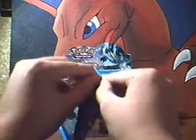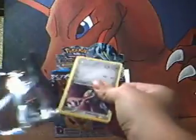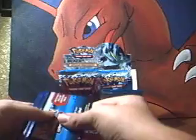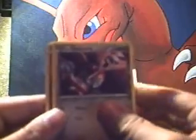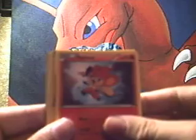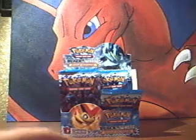All right, on to the Kyurem pack. There we go. Pawniard, Solosis, Larvesta, Pansear, Litwick, Emolga, a trainer, Tornadus, Sewaddle — oh, and a Bisharp holo! I already have one of these but that's really good.